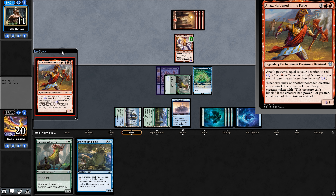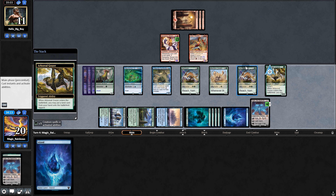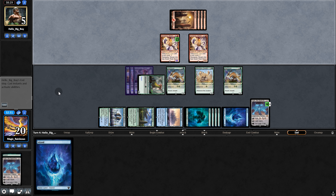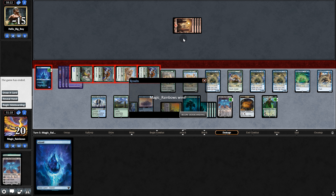Back on their turn they play Annex, but then pass back. We play Pollywog Symbiote and mutate again — two Ugins! We wipe the board with Ugin's -X ability. Opponent is still hanging in there — exile with Ugin's +2 — and let's finish strong. We have lethal. That was a close one. Now it's on to game two.